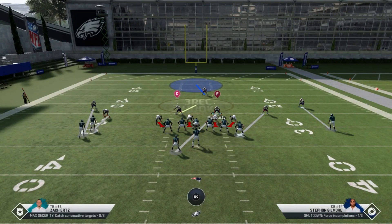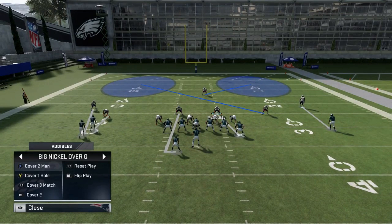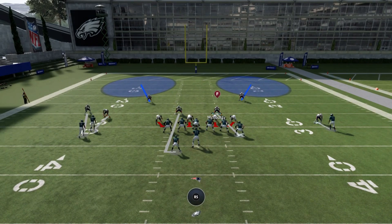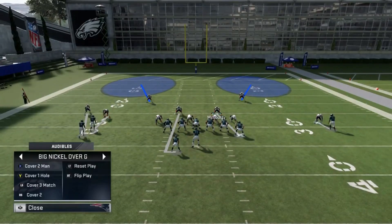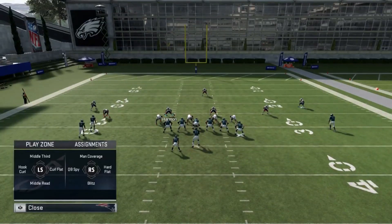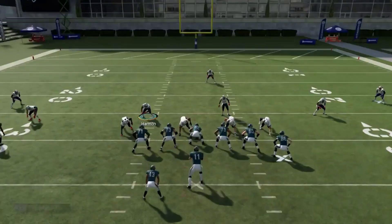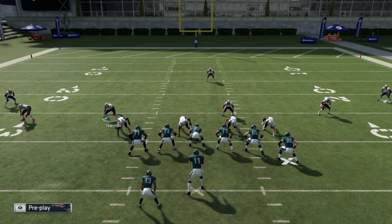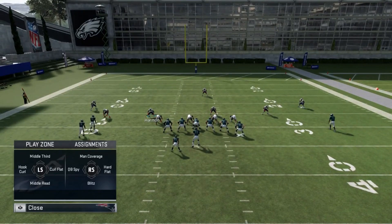It really depends on where your opponent's been throwing the ball throughout the game - whether they've been throwing it deeper or the down and distance dictates how they're going to play. If you're up a touchdown late in the game and they're going to drive with a minute left, you want to come out in the deep cover situation. For the cover one hole setup, I want outside containment. Down and distance decides whether I put him into a curl flat or a hard flat - third and three, hard flat might be the way; third and 10, I'll go curl flat.